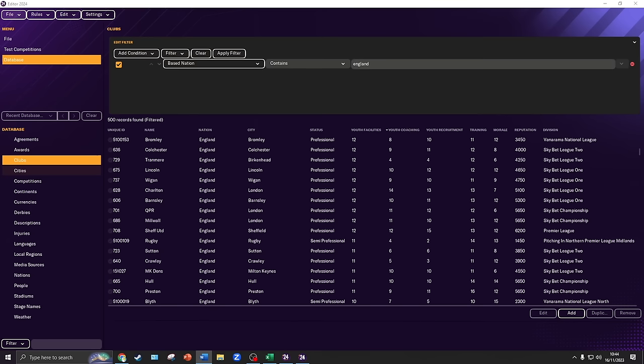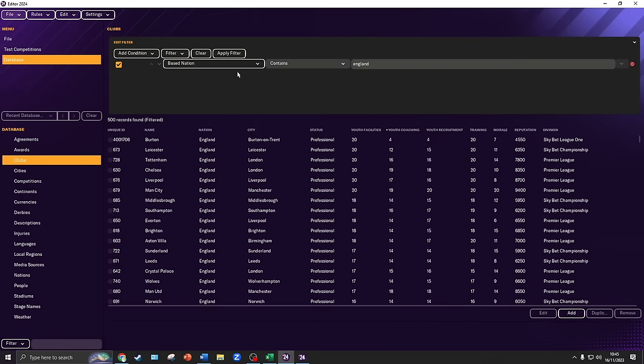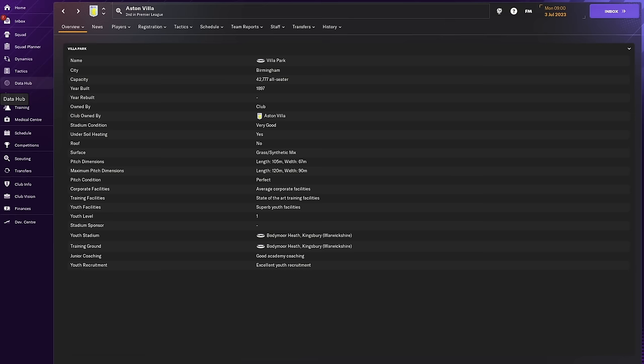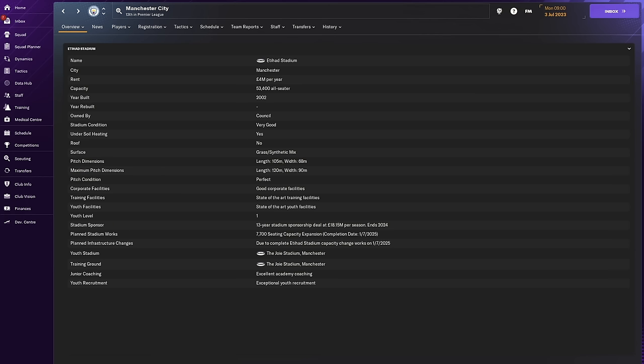Let's try and explain how youth facilities, junior coaching and youth recruitment work in FM24. Each of these aspects of youth development are given a rating out of 20, with 1 being the poorest score and 20 meaning that you've reached an elite level in that particular category. But Football Manager doesn't allow us to see these scores out of 20 in the game — instead they use a description that corresponds to that score.